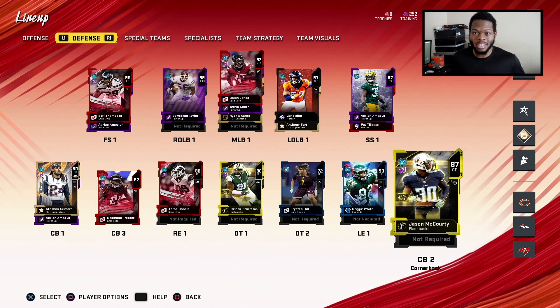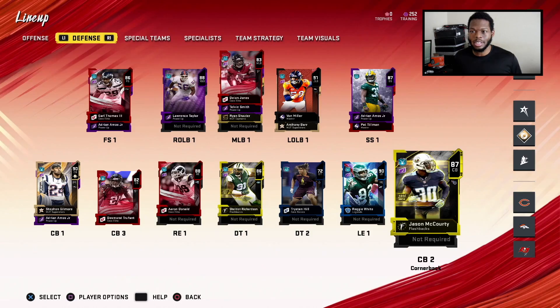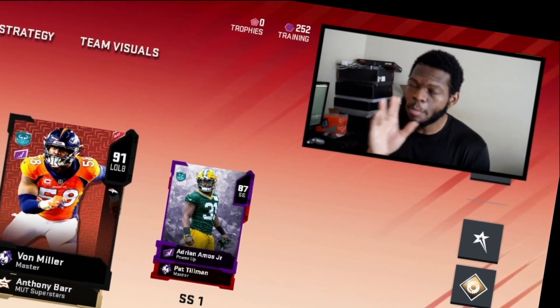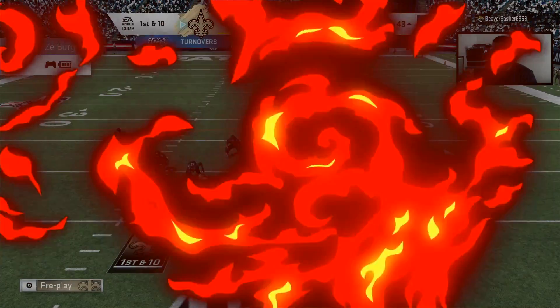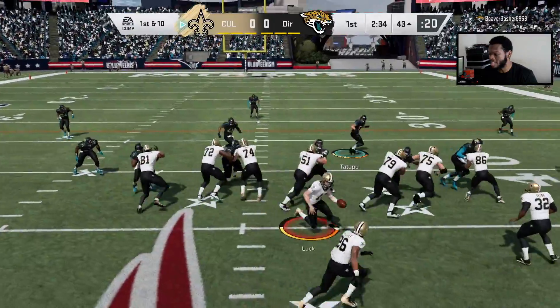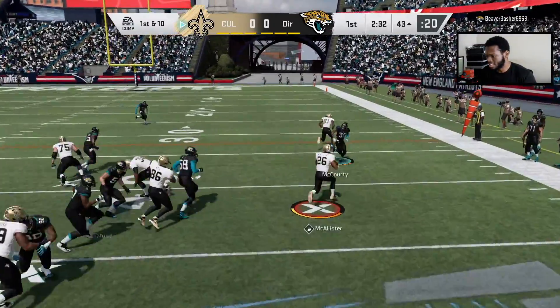But enough talking — Deuce McAllister, live gameplay, let's get into it. Also, I got Von Miller; I'm gonna power him up too and go crazy. All right, let's get it. First and ten. He has an X-Factor playing the right side of the offensive line. I like that — I like that a lot.